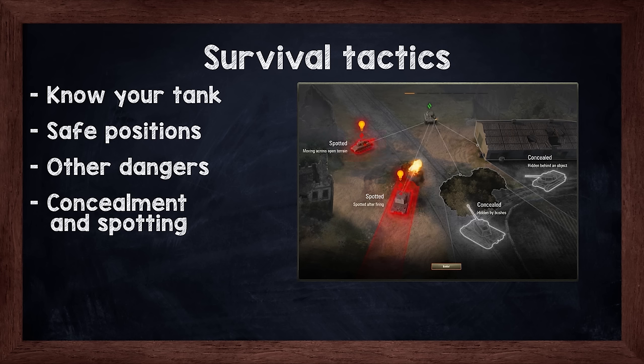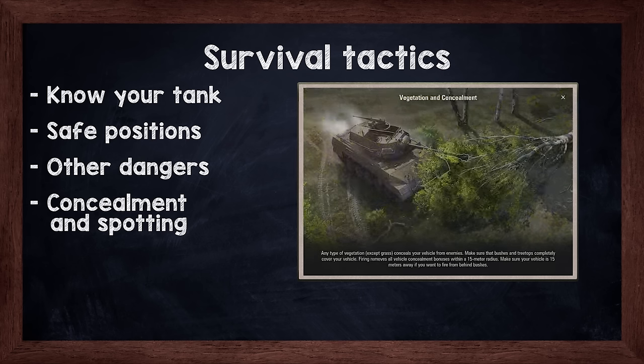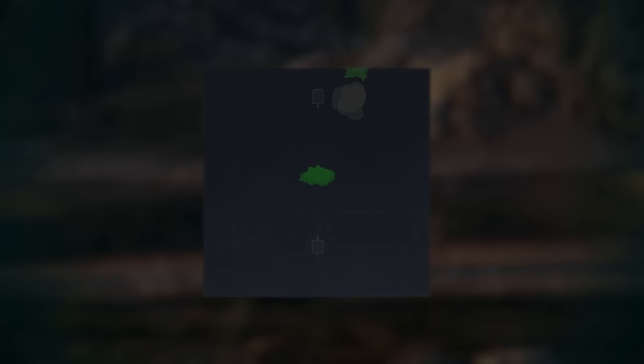Buildings, stones, thick bushes and fallen trees can conceal your vehicle and make it harder to spot, but your entire vehicle must be blocked by the object or foliage to make it work. You can make your vehicle even less visible by using camouflage in the exterior elements, equipment, consumables and special crew perks and skills. Always remember, firing your gun can reveal your position. Keep in mind that vehicles are the hardest to spot when they are not moving. Moving your hull makes you more visible, but feel free to move your turret and gun. If you are within 15 meters of the bush, you will be able to see through it while remaining covered by the bush. Shooting from that position makes you much more visible and negates the concealment provided by the foliage.